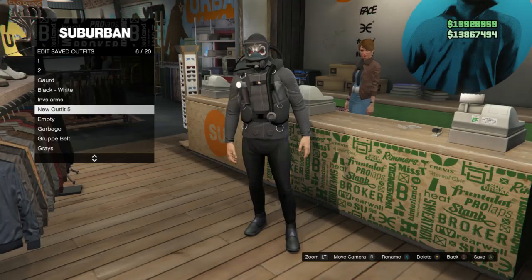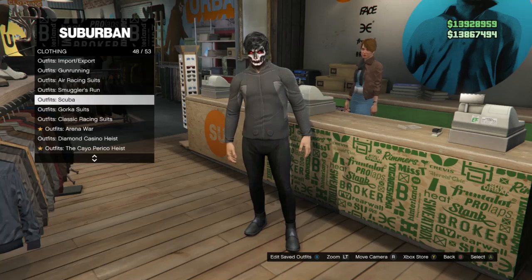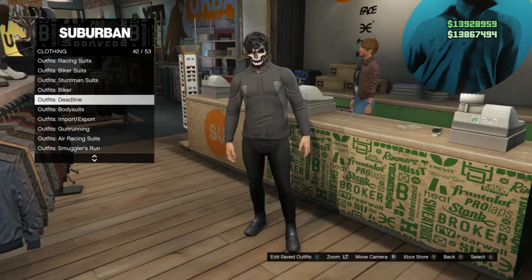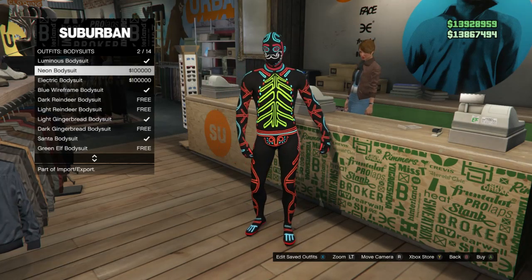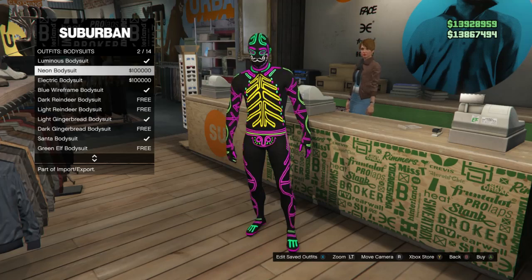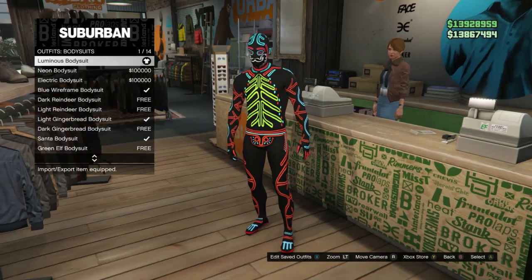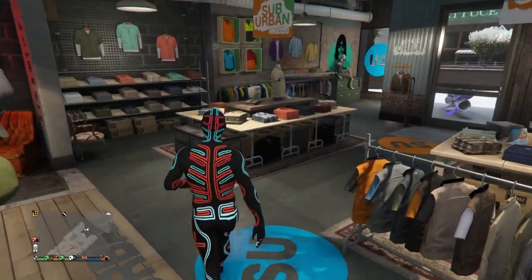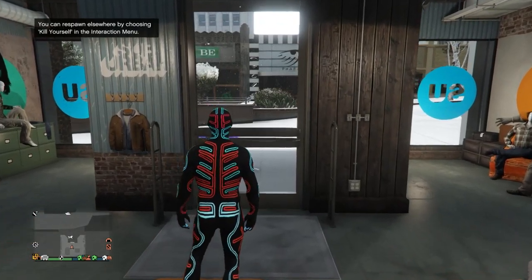After you save the scuba outfit, you're going to be looking for body suits. Body suits should be on slot 43. Click on body suits and equip any of these three: the luminous, the neon, or the electric — whichever one you want. After you have this outfit equipped, back out and go to your apartment with the telescope, or you can go to the pier where a telescope is there too.